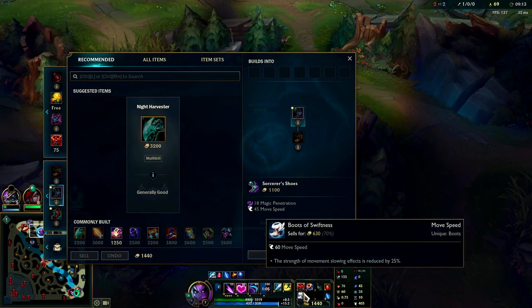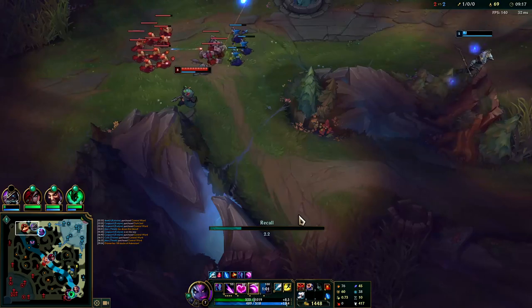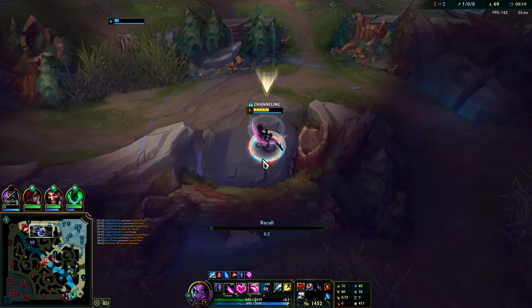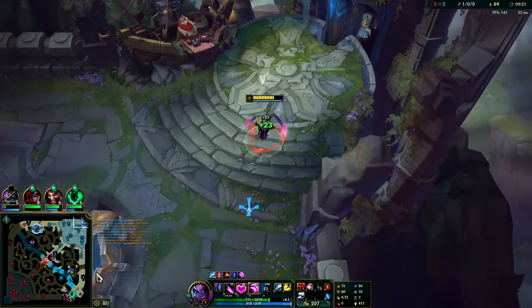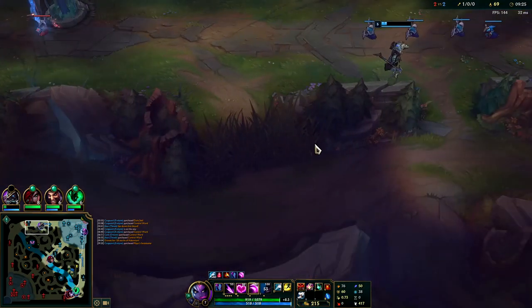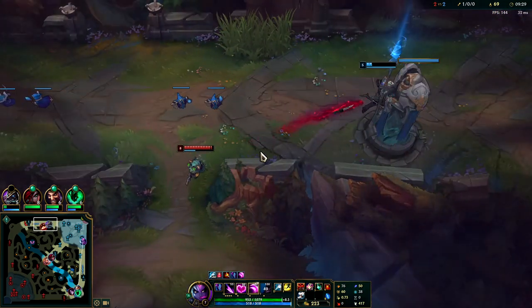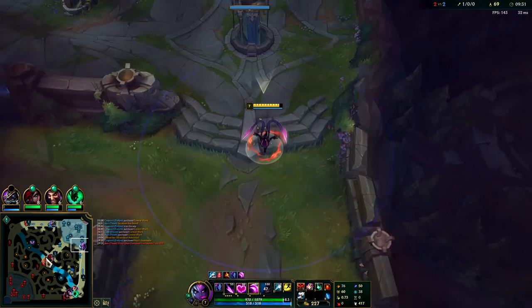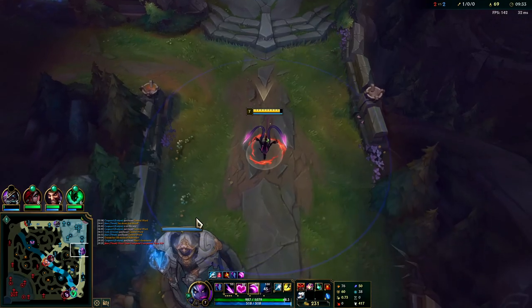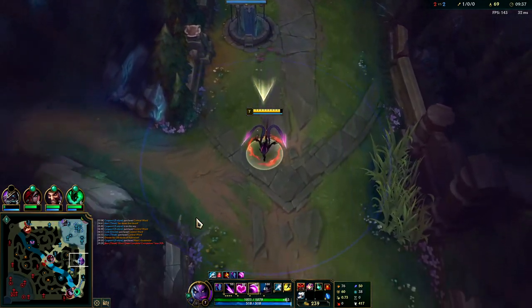Super greedy — I don't like this at all. I'm half health, Teemo's full HP, Nasus is almost dead. Do the math — Teemo's going to kill Nasus with one auto attack, then I'd be stuck fighting a fed Teemo. This would not have turned out well if I stayed. It's sad, it's unfortunate, but it is what it is.